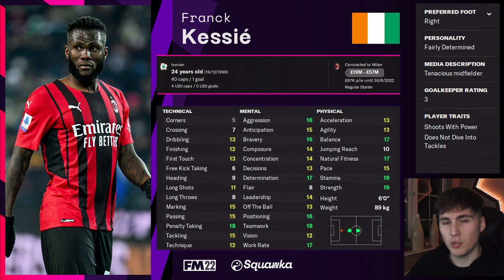Another player with pretty much immaculate attributes in work rate, stamina and natural fitness is Frank Kessie — Frank the Tank, as he may well be called, given his really good strength too. Thinking about that holding midfielder or ball-winning midfielder role, with his decent tackling attributes, Frank Kessie would be perfect for a Gegenpress system. Hopefully you've learned a lot more about a Gegenpress system and how it works, and maybe you'll implement it into your new save on Football Manager.